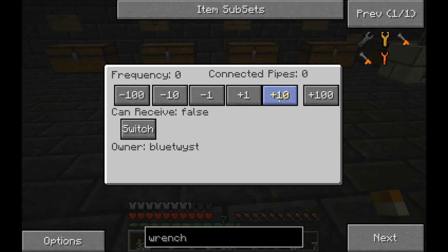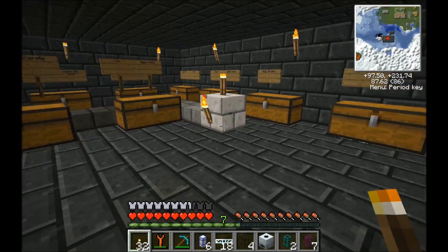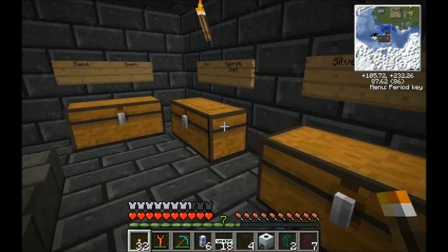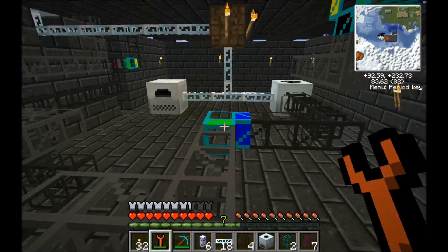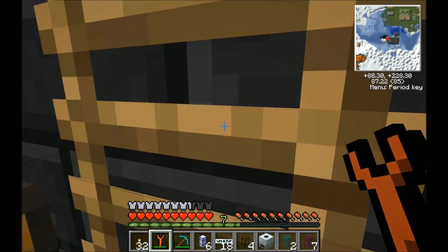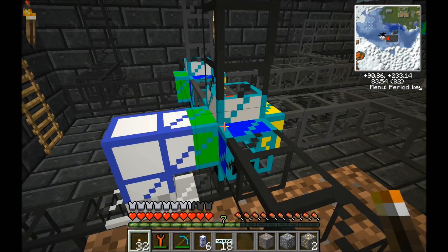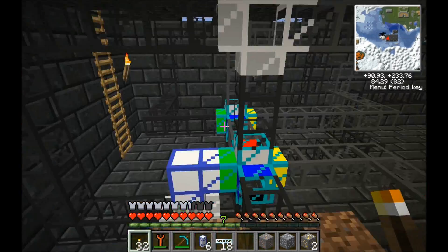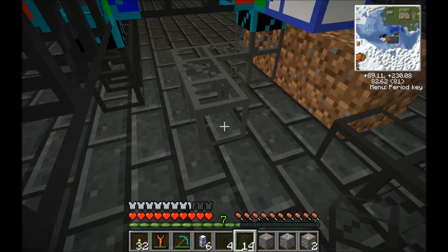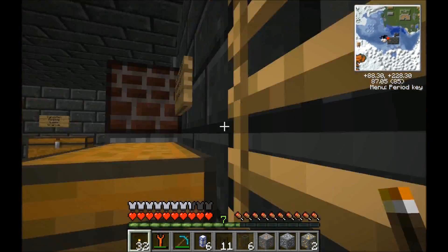I'm going to quickly test the system with some obsidian pipes. The way obsidian pipes work is that if you throw something into them, it gets caught up by the pipe. So if I drop some iron ore, silver ore, or gold ore in, I'll take two of each for reasons I'll mention later. Let me first imprint the diamond pipes properly so this test will actually mean something. After testing, we've discovered a goof — we don't want to double-connect to that input pipe. That is a bad idea, and I was absolutely incorrect for doing that.